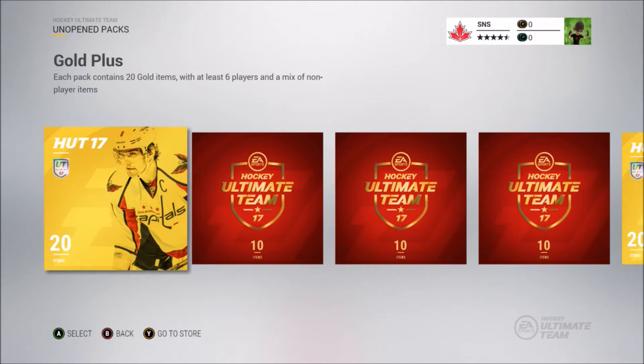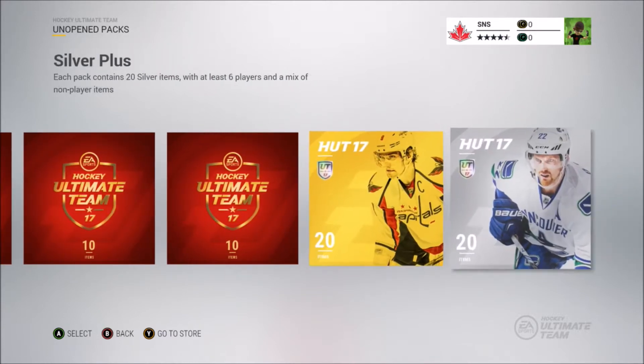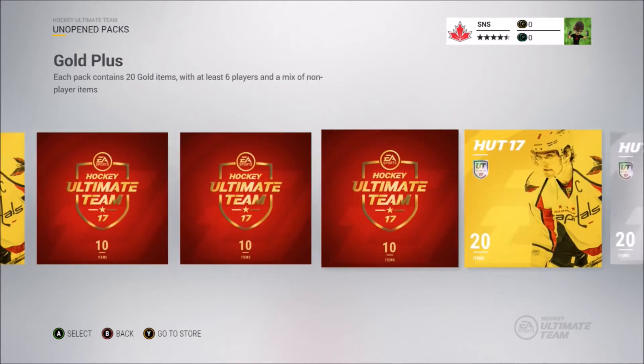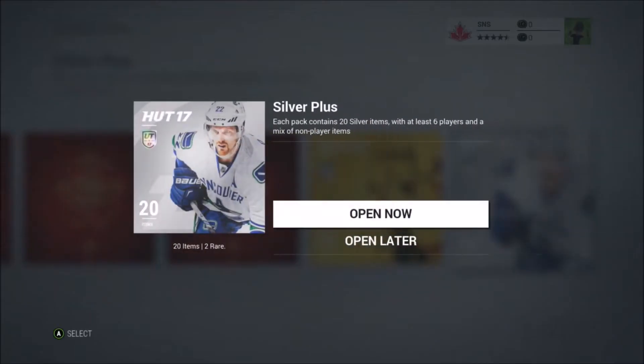Welcome to a little pack opening. I bought the 2800 coins and got three rare players packs plus a gold and a silver, and I also got my pre-order bonus gold pack. We'll start with the silver pack because it shouldn't be as good — but last time I said that and pulled a Movember card from some guy in Sweden, so we'll see.